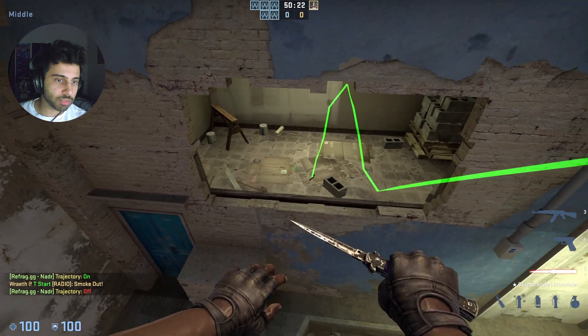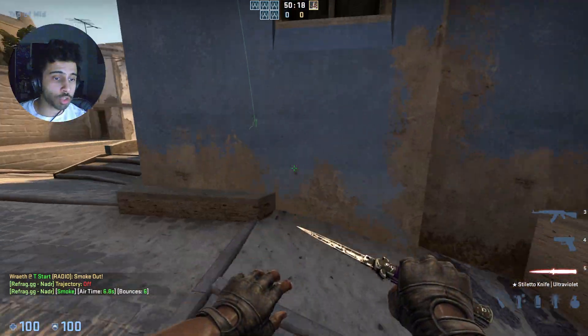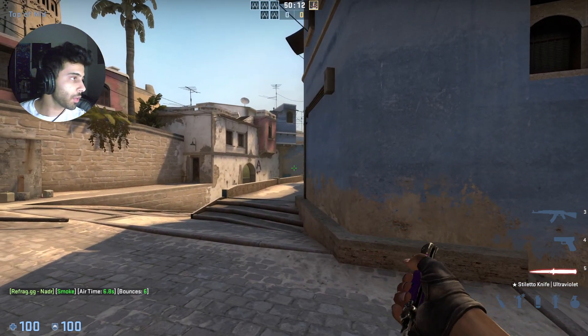Now be careful — while the smoke leaves no gaps, the CTs can molly and cancel that smoke. So your mid-player should always be listening to the sound of the molly being extinguished, so they know if there's going to be a gap on this side or not.